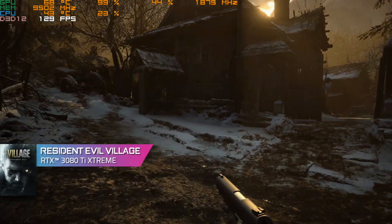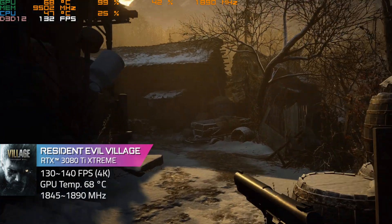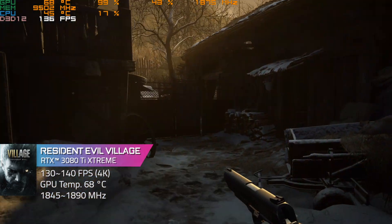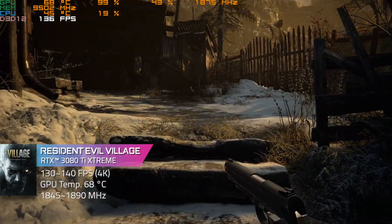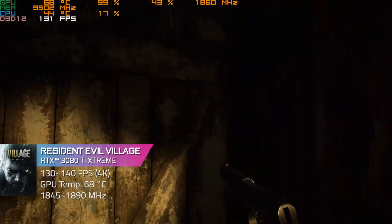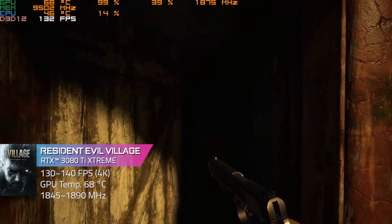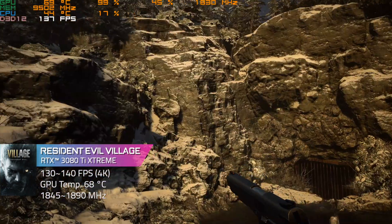The first game we tested is the recently launched Resident Evil Village. As you can see, under the 4K Ultra setting, the FPS remains around 130 to 140 for the whole test. The GPU temperature is about 69 Celsius, which is quite well thanks to the advanced max-covered cooling. Also, the GPU clock remains at a higher level, around 1845 to 1890 MHz for the whole test.